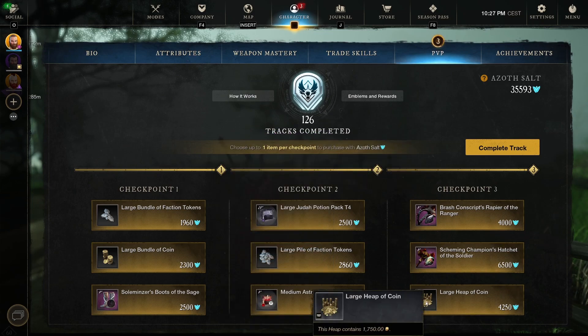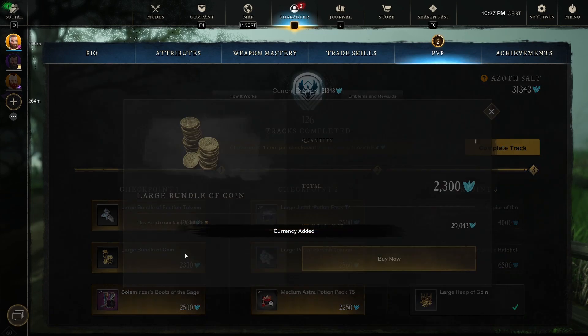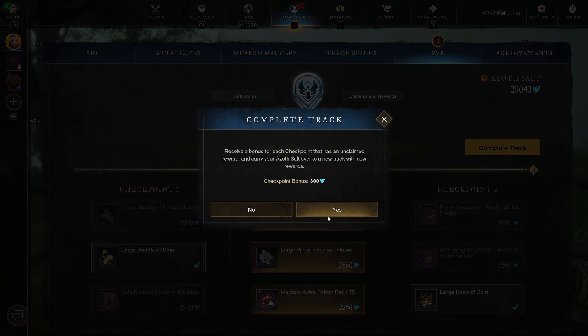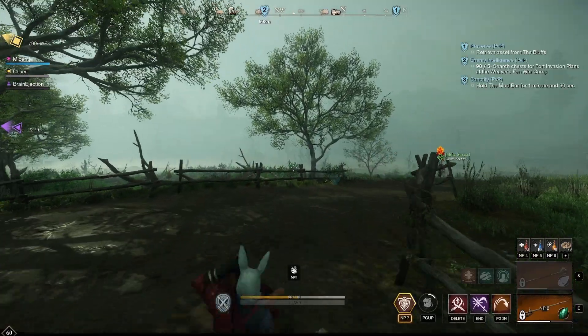And a large heap of coins. You guys know already what I'm going to go for — coin. I'm running faction missions right now, so let's pick this up. 127 complete, onto 128.